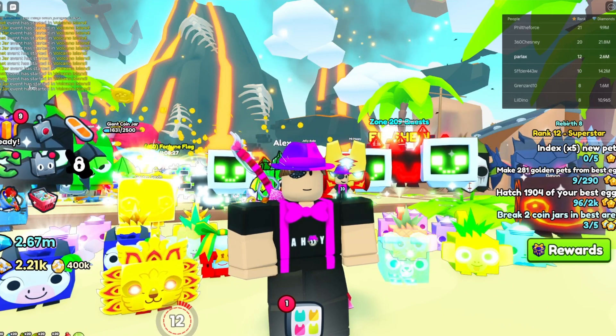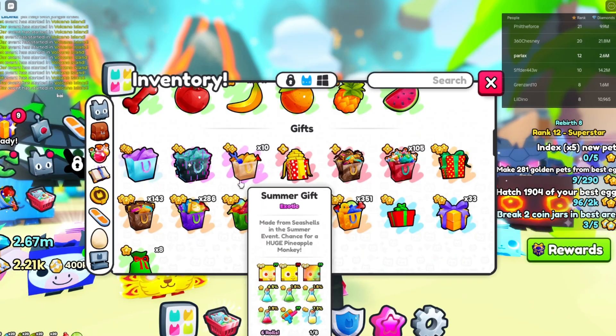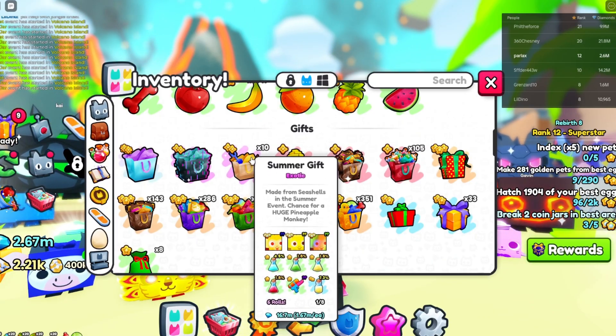Late in Pet Simulator 99, we are answering the ultimate question: should you sell something or should you open something? For this test, we will be using summer gifts. I have 10 of them right here, and we're going to sell 5 of them and we're going to open 5 of them.